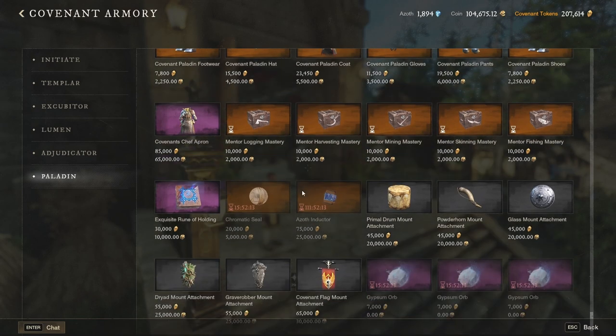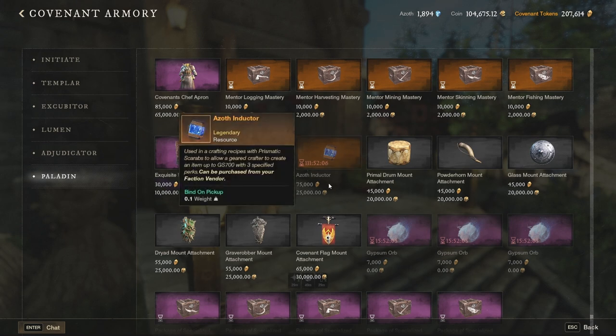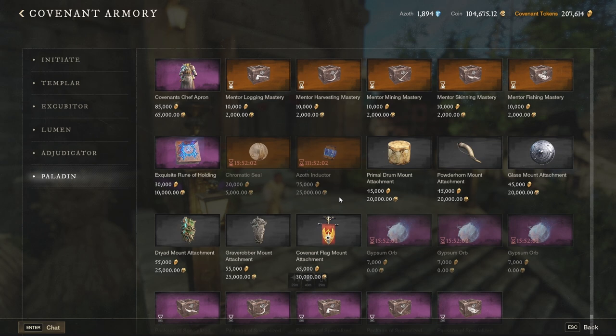There are a few items which are super nice and you should definitely buy them, maybe even on a daily and weekly basis. Those are the azoth inductor — I already bought mine so it's on cooldown. This one gives you the chance to craft a 700 gear score piece with a guaranteed three perks, meaning you can technically make best-in-slot or whatever item you like. It is a bit expensive at 25,000 gold, but it has a weekly cooldown, making it quite valuable. If you have the crafting professions you can also sell those crafts to other people — maybe buy the azoth inductor for 25,000 and sell the craft for 30,000, 35,000, or even 40,000 depending on demand.